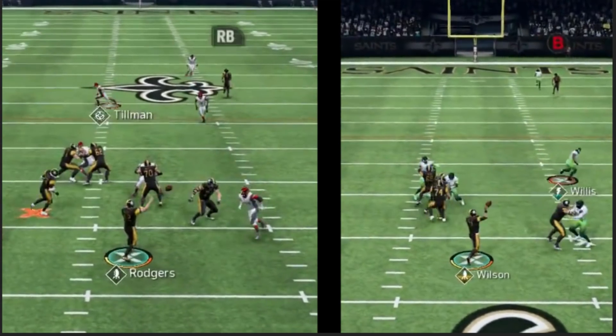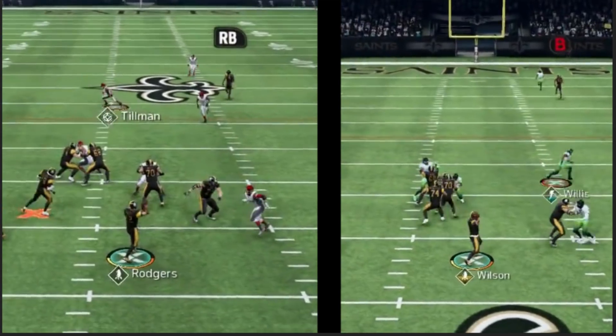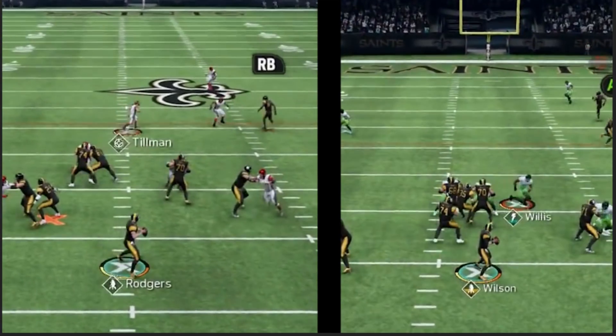Rodgers on deep passes — you're really going to notice it. Medium, you're going to slightly notice it. But short, it's essentially the same from this testing. Check out the gameplay on my second channel — he slings dots, he is freaking amazing. My favorite quarterback this year easily is this new Legends Rodgers that came out. Check the link in the description for that. Rodgers: glitchy. Yes, even glitchier with Gunslinger. Thanks for watching, I'll see you tomorrow.